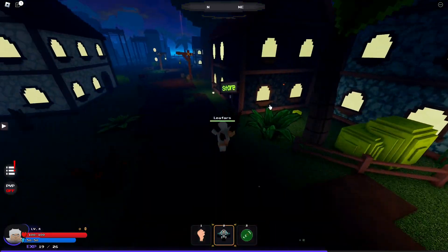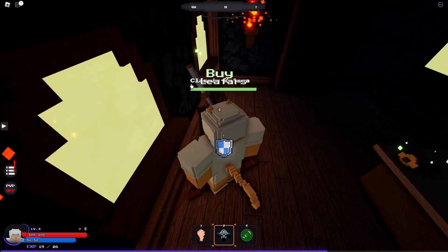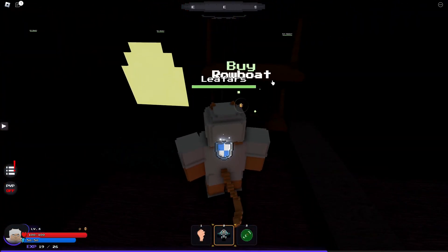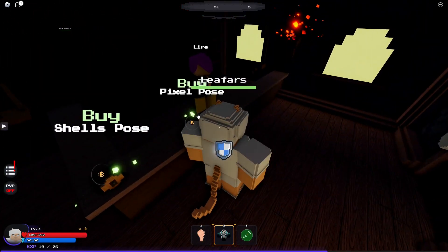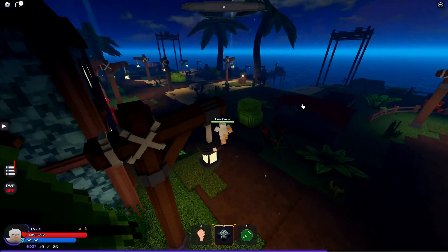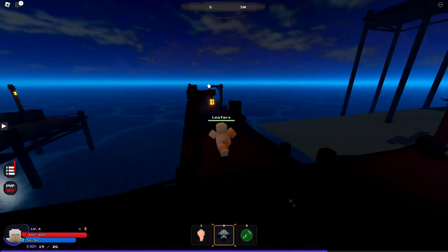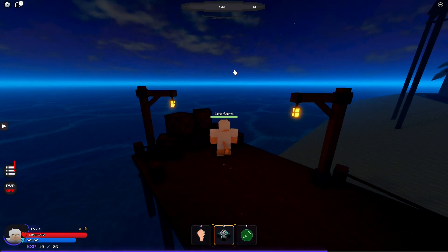What you're going to want to get, what you could get, what you're not going to want to get — just showing you guys the way around this game so you can become a pro. The store for the first island is right over here, the spawn is right over there. You're going to want to come into the store and basically just buy everything in it. Classic Katana is good for you. Robo — you're going to need it. Shell Pose — you're going to need it. Pixel Pose — you're going to need it.